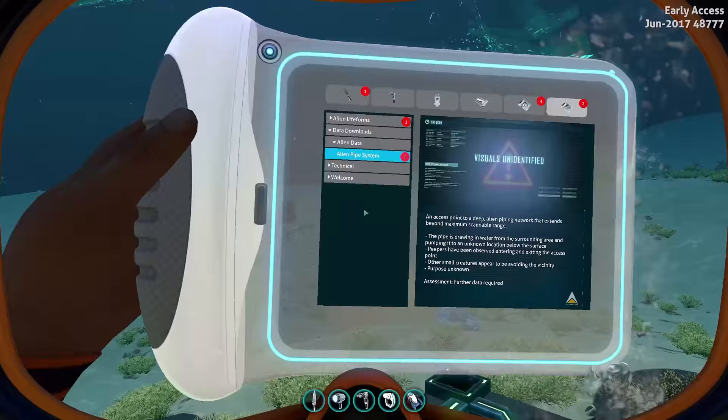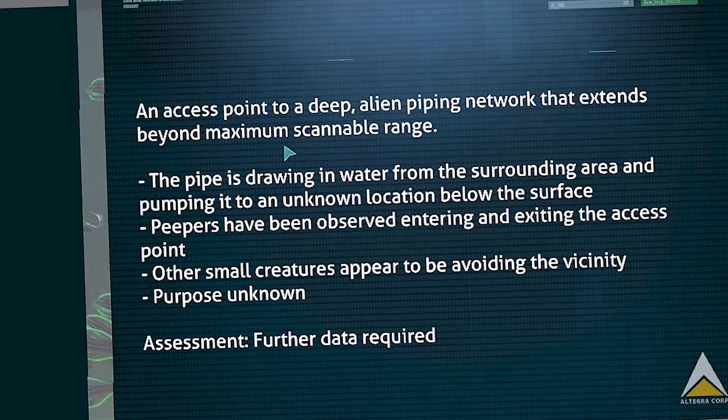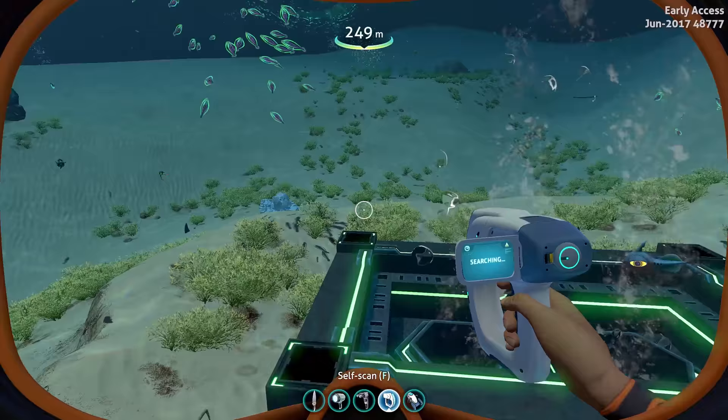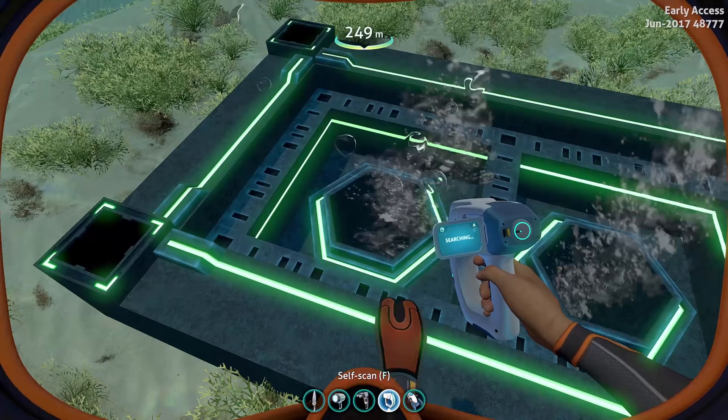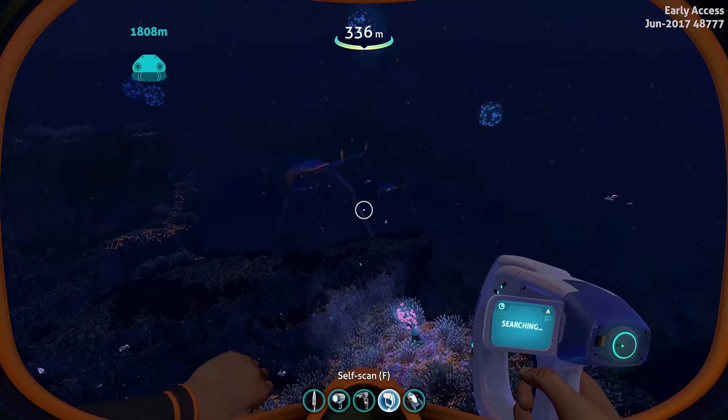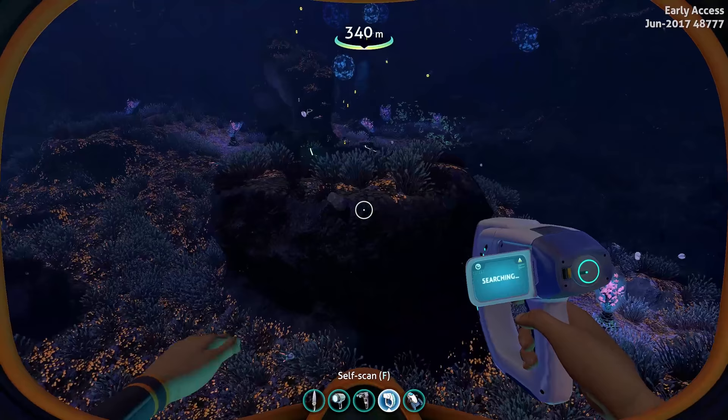I can also scan the alien pipe system. Will this give us the same download as before? An access point to a deep alien piping network that extends beyond maximum scannable range. The pipe is drawing in water from the surrounding area and pumping it to an unknown location below the surface. Peepers have been observed entering and exiting the access point — other small creatures appear to be avoiding the vicinity, purpose unknown. This is where it's like, either the precursors have trained the Peepers in general, or the Sea Emperor is using its telepathic powers to communicate to the Peepers specifically and have them come in and out. It does say on the wiki that it is the captive Sea Emperor Leviathan that managed to train the Peepers, but the wiki can be adjusted and things can change.